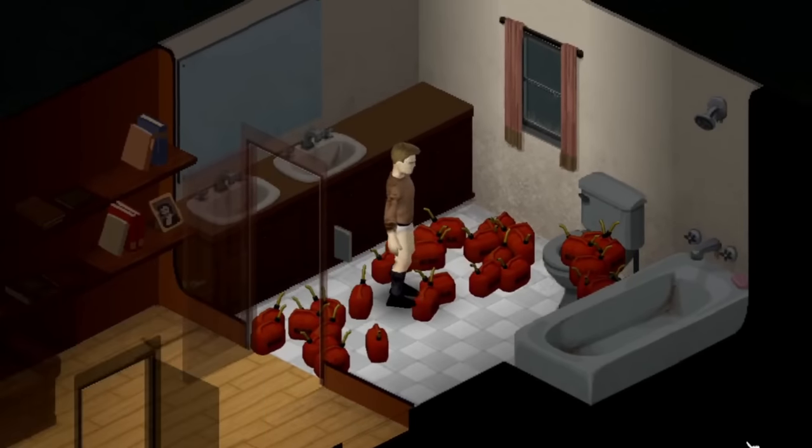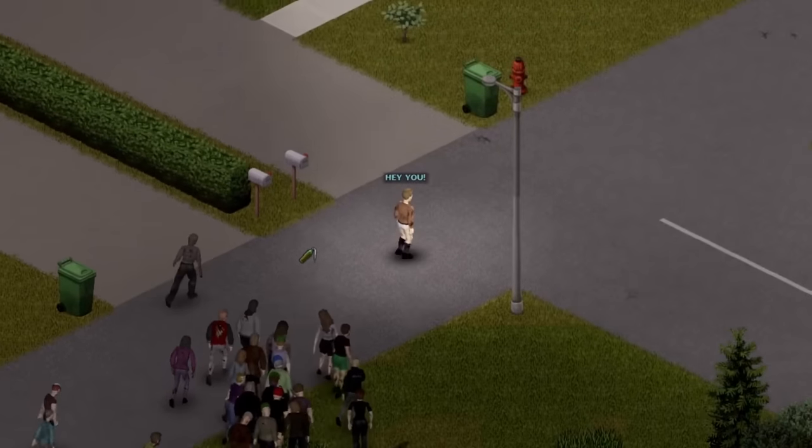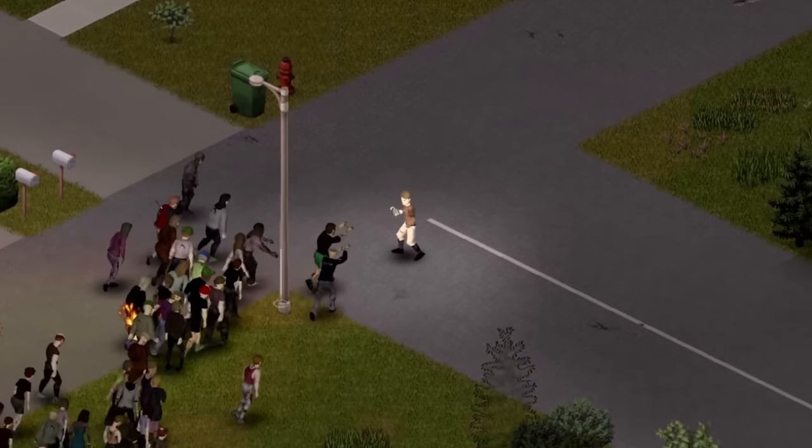In Project Zomboid, gas is pretty important. You need it to drive around, you need it to power your base, and you can even use it to make molotov cocktails. And that's about it, but those are three very important things.